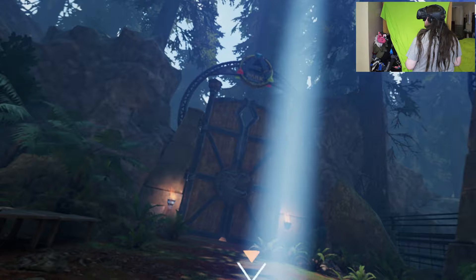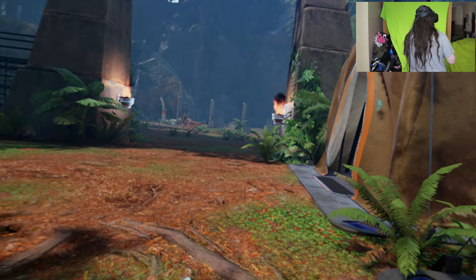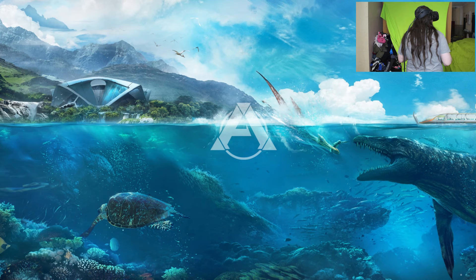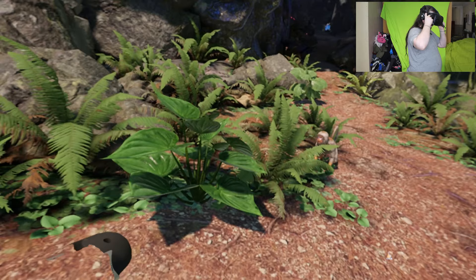Come on, we need materials! Menu button. Open level thing. Explore. Mountain path! Enter! Let's get some stuff!